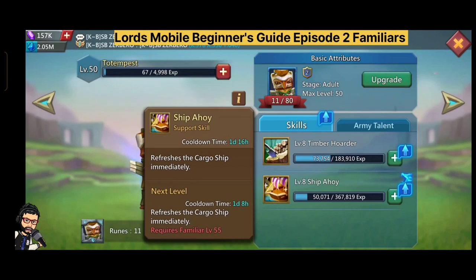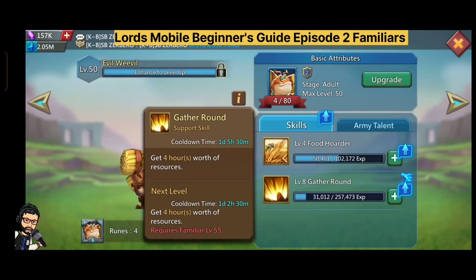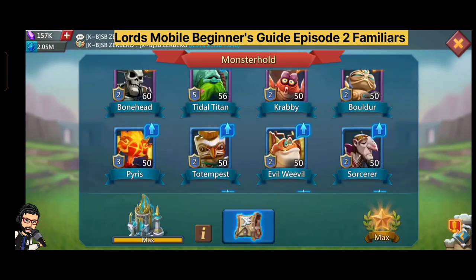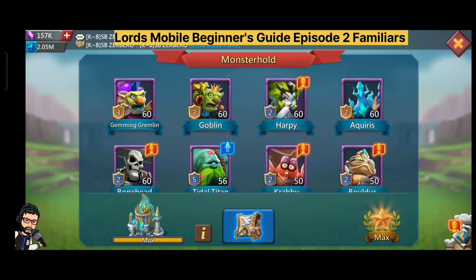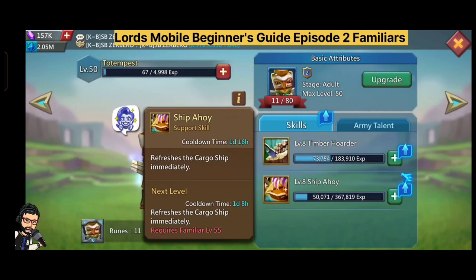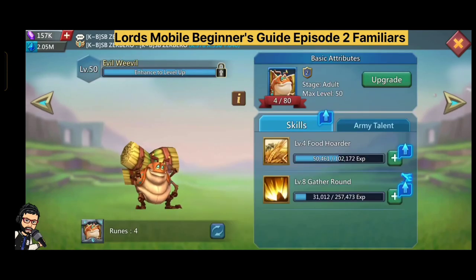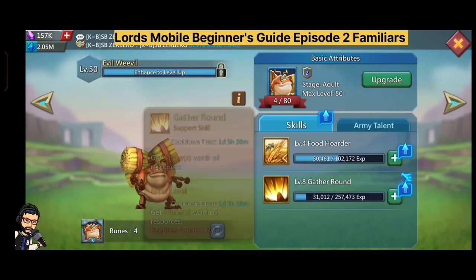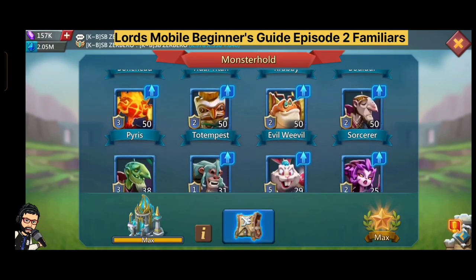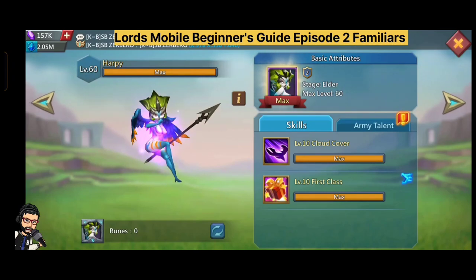While doing these 6 familiars, you can also upgrade some others to adult stage. You can make adult Totem and use its Ship Ahoy skill to refresh your cargo for extra chances on the cargo ship. You can make adult Evil and get extra resources. You can also make adult Harpy to get VIP points.